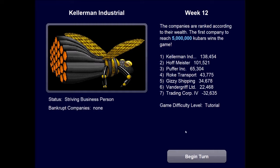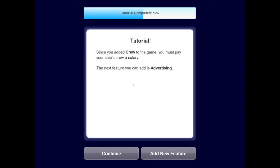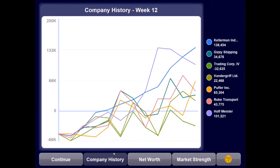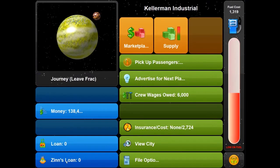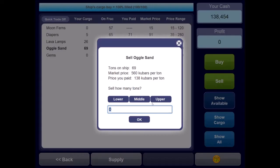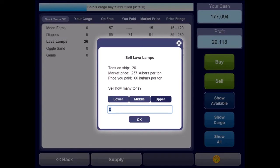Still in first place. Welcome to Frack. Since we added crew, you must pay your ship's crew a salary. The next feature we're adding is advertising — since you added advertising, you can advertise for your business and get more passengers and cargo. Hoffmeister is not looking too well. Fuel is getting a little low. Let's go to the marketplace: Oglesand is selling for maximum market value, so let's dump all of that. We can make a fair turnover on lava lamps. We can also get a good deal on gems — only 22 available, though.